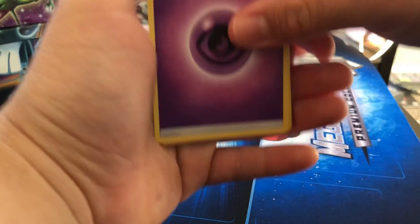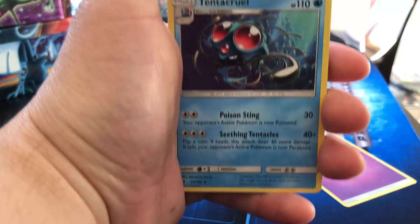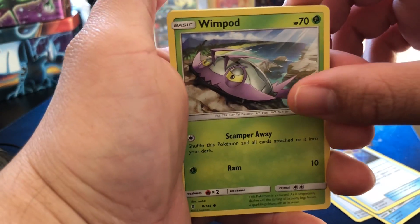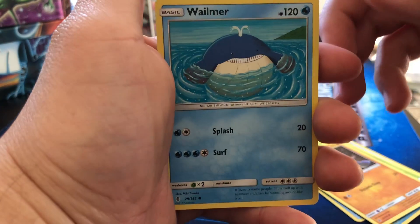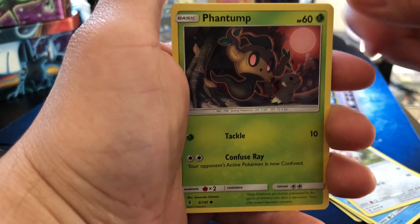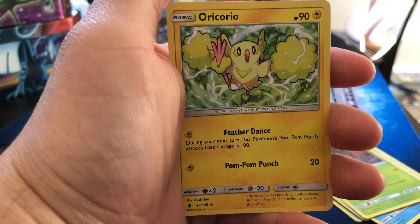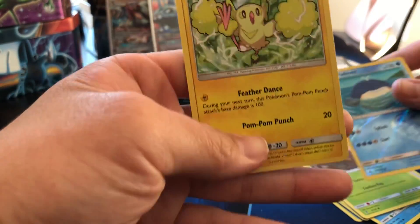Got a psychic energy, Energy Recycler, Tentacruel, Choice Band, Wimpod, Machop, Wailmer, Stufful, a reverse holo of that same Wailmer we just got, and a regular rare Oricorio — gonna punch you with those pom-poms!